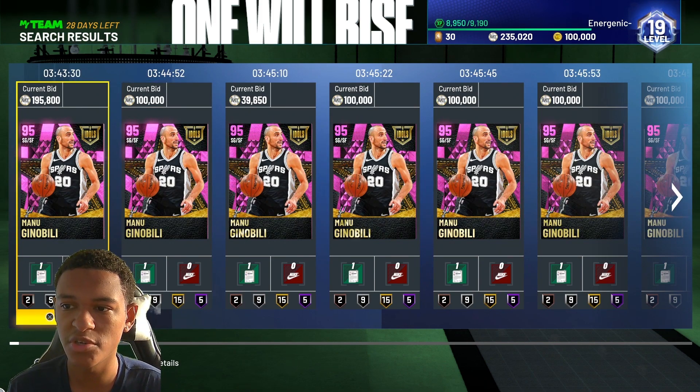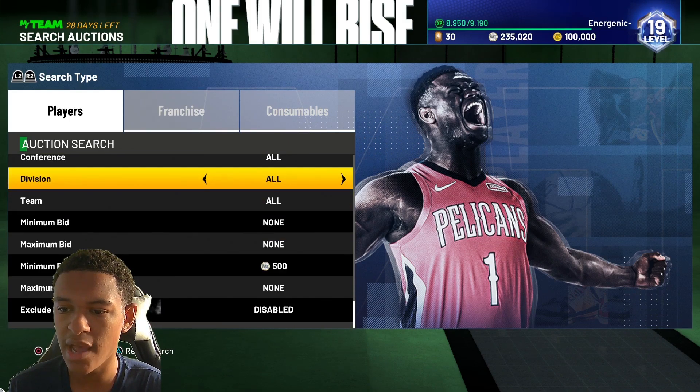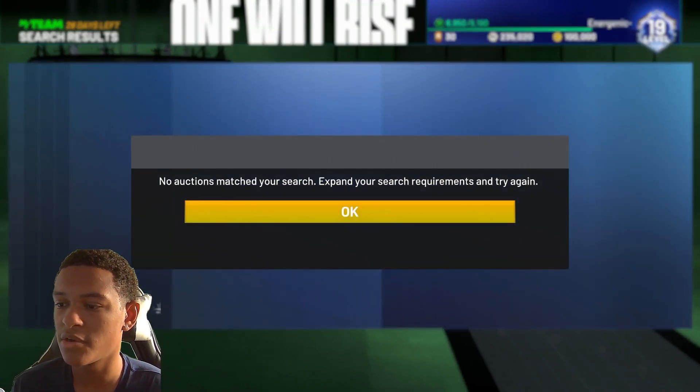He's probably going to stay over 100k, so go Pink Diamond, minimum buyout 500, sit on this filter for as long as you can, and eventually snap up a Ginobili. Good luck — I don't know how many are going to be thrown up, but we'll see.